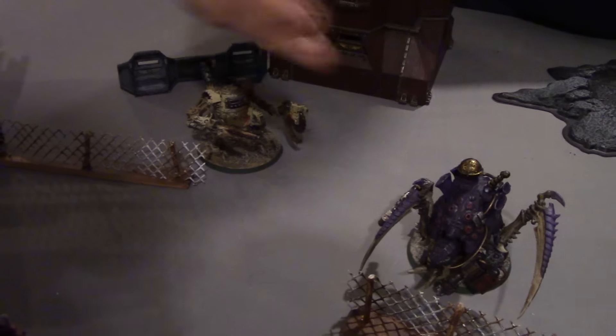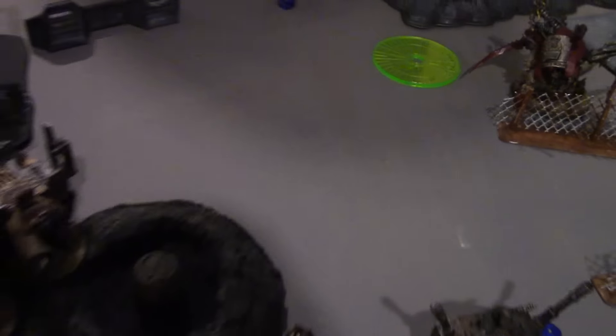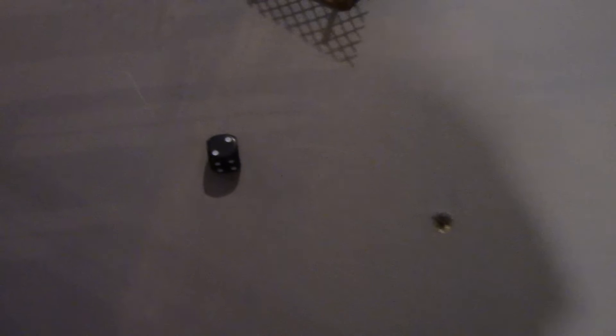The Killer Can's Big Shooter fires onto the Terminators — hitting on fours, two of six hits, one wound. The last Terminator makes his two-up save — survivor! The three remaining Looters roll D3 and get two shots each. Firing at the Terminators — two hits, needing two wounds but rolling a one and a four, so one wound. The Terminator makes his two-up armour save. Morale check for the Looters — they pass.